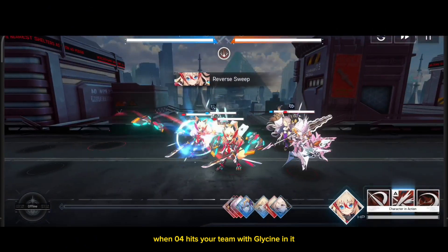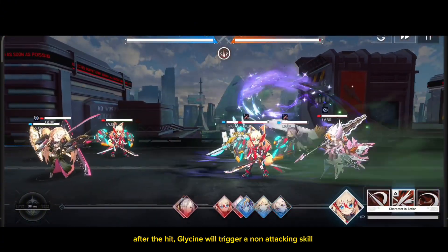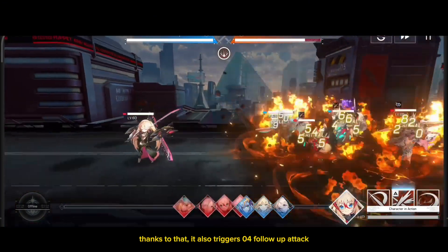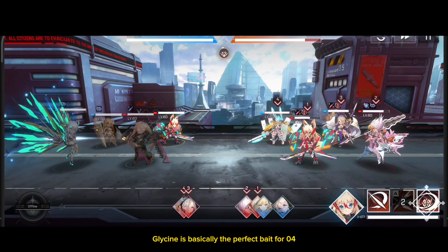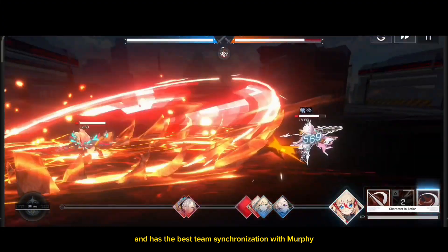When O4 hits your team with Glycine in it, after the hit, Glycine will trigger a non-attacking skill that heals your allies. Thanks to that, it also triggers O4's follow-up attack, meaning Murphi's S2 and the buffs you get can go safely right after that. Glycine is basically the perfect bait for O4 and has the best team synchronization with Murphi.